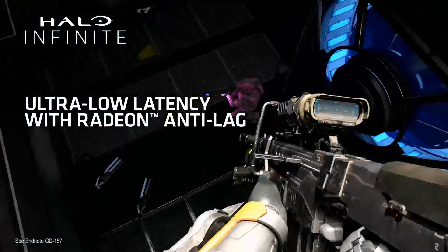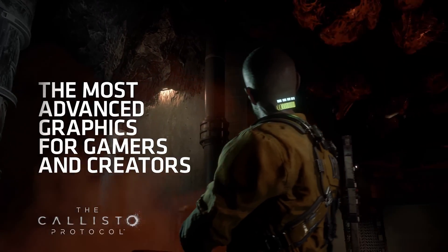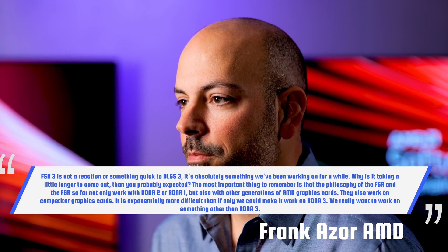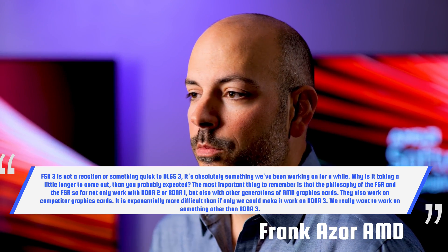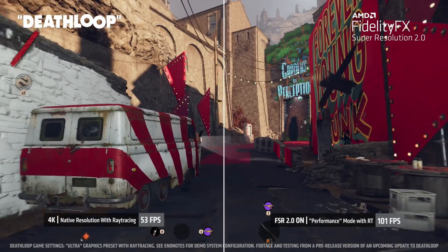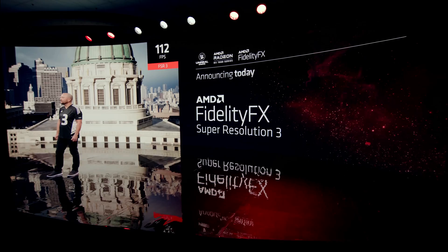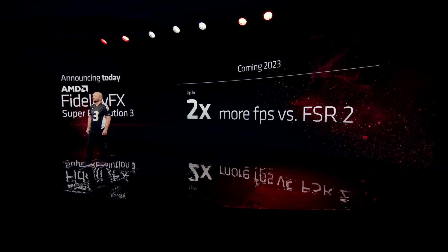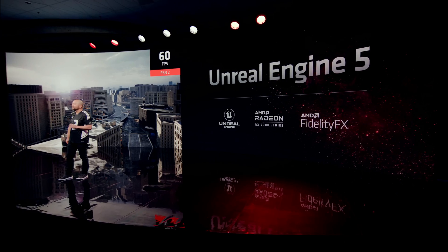I understand some skepticism about FSR 3.0 coming to consoles, however AMD's Frank Azor has said that FSR 3 is indeed going to work on RDNA 2 and RDNA 1 hardware as well as competitors' hardware, and that's the only reason for its delay. So in theory this could make an appearance on the Xbox Series X, and I do think it would be a huge uptick in performance. FSR 2 is already a big improvement, and FSR 3 adds two times performance over that.